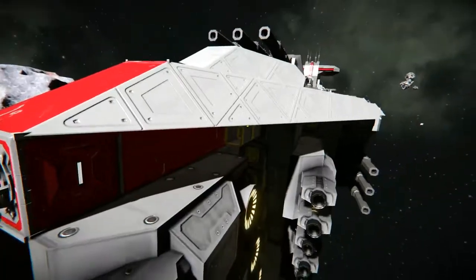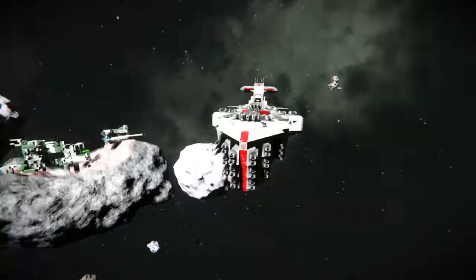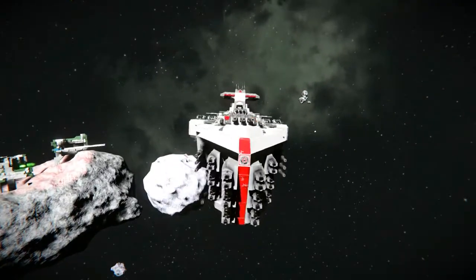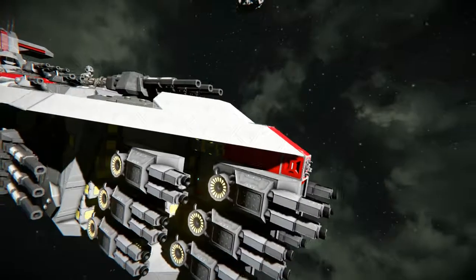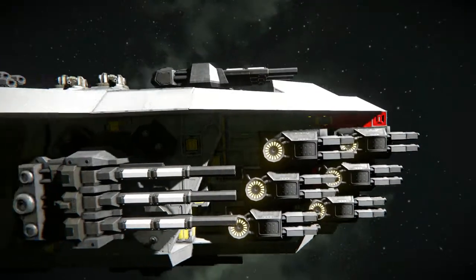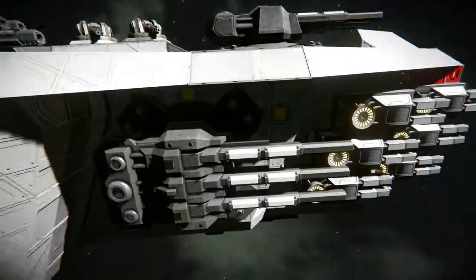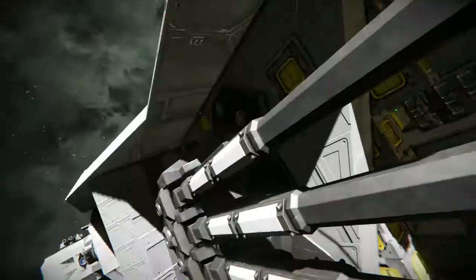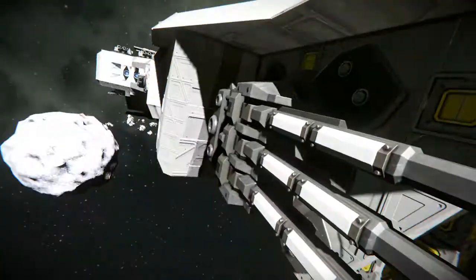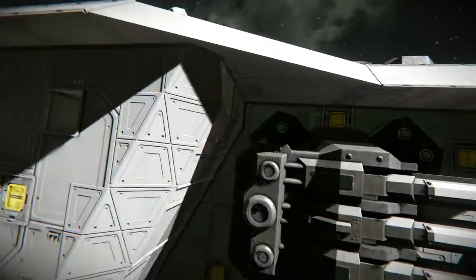All around there are exposed conveyors — I believe they're just for detail. If I sneak inside here, you can see the automatic welding system to fix up the ship. If we go around the side, you can see those guns I was talking about, and another battleship gun with three huge barrels, and even more block detail. There's also a bunch of exposed conveyor junctions around here.